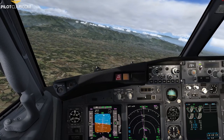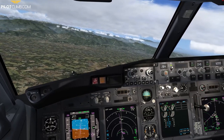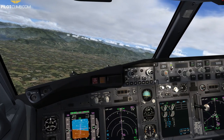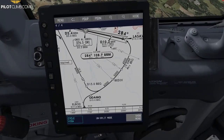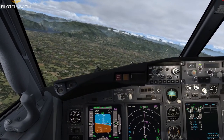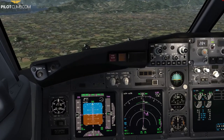One nautical mile before BEDIX we set the next altitude: 5,000 feet. We are still on V-NAV and we confirm the constraint is 5,000 feet until the 126 radial. You can also read 5,000 feet displayed on the navigation display.